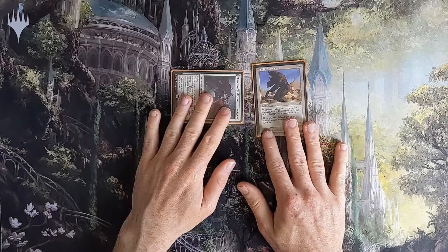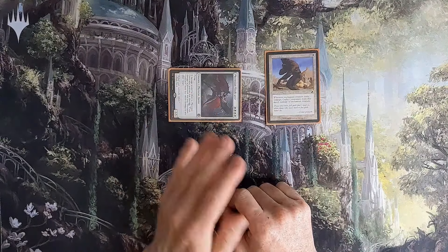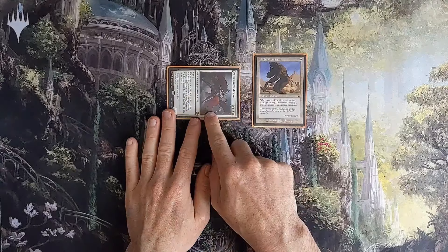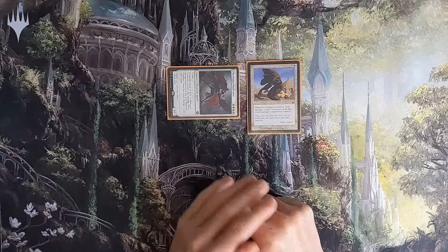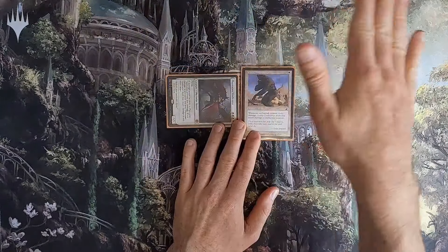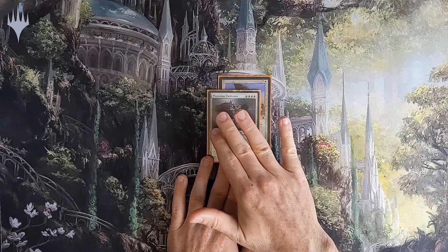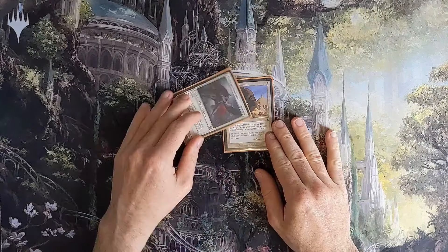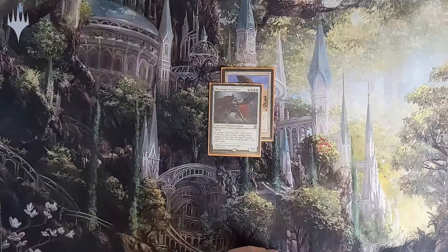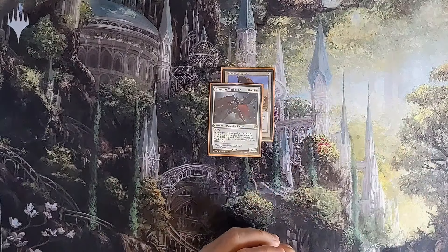As soon as Phyrexian Vindicator deals damage, Guilty Conscience deals that much damage back to it. But Vindicator can't receive damage, so it deals that much to another target — which triggers Guilty Conscience again. We attack in the air, hit for 5; Guilty Conscience triggers, deals 5 to Vindicator; Vindicator deals 5 to your opponent's face; Guilty Conscience triggers again — and the loop repeats. Deliver the knockout blow, then target the next opponent. It also triggers if something pings Vindicator for even 1 damage while Guilty Conscience is attached.